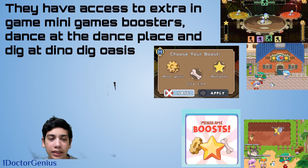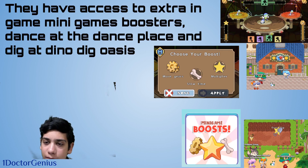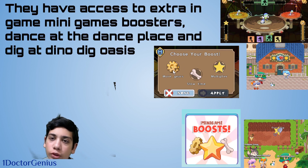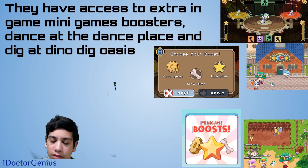Members also have access to extra in-game mini-game boosters in the Dance Place and Dino Dig Oasis. In the Dance Place, there are boosters with different effects: 'More Gears' gives extra gear points so you have more levels, making it easier to progress; 'Slow Time' makes the game slower so you're fast enough to click the correct number.